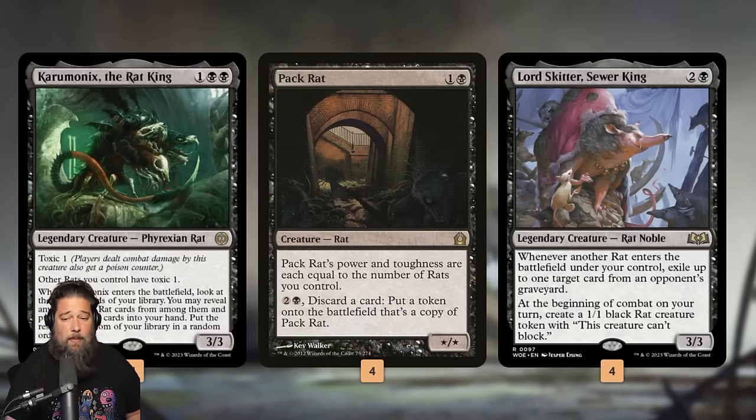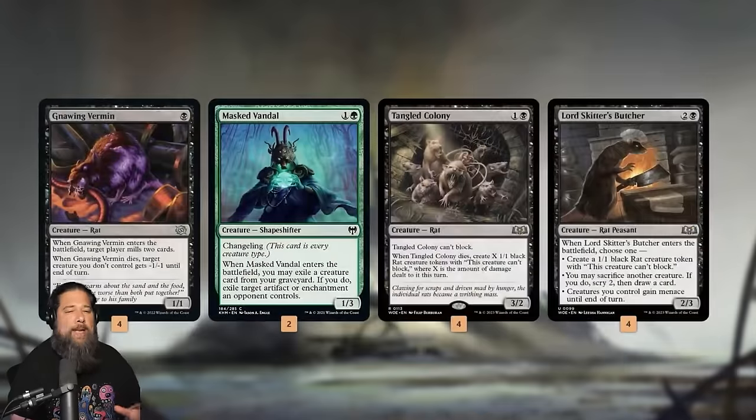We can also discard cards for three mana to make copies of Pack Rat, so it's our aggro kill card — sometimes we just play a one-drop rat, play Pack Rat, make a copy, dump our hand, and kill quickly with huge Pack Rats. Our third payoff is Lord Skitter Sewer King. Lord Skitter technically has an ability that cares about rats: when a rat ETBs, we can exile a card from our opponent's graveyard, which is amazing in some matchups. More importantly, it just makes a rat token each turn to flood the board.